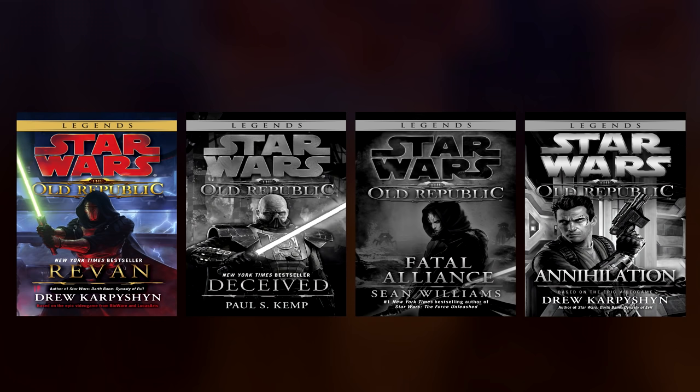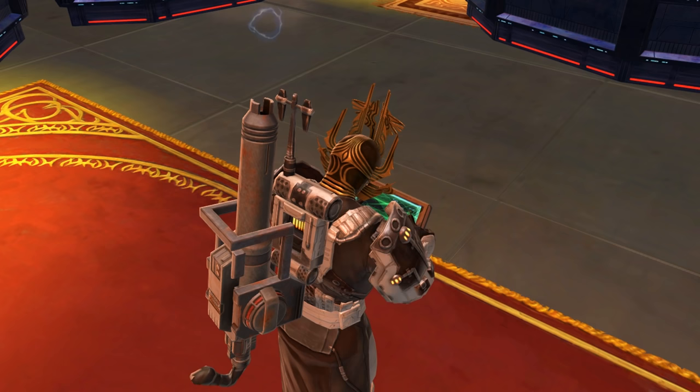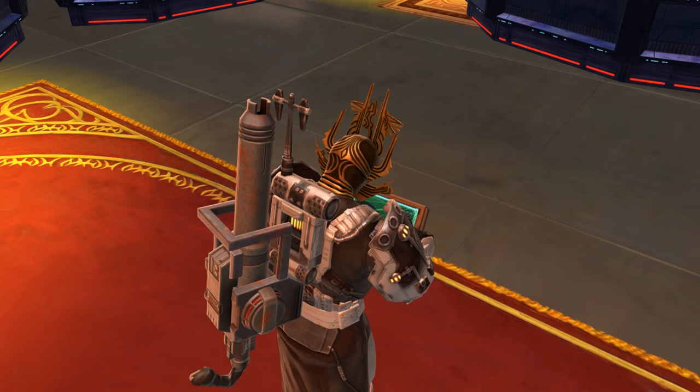Novel Series: Four novels were created to accompany SWTOR. In chronological order, they are titled Revan, Deceived, Fatal Alliance, and Annihilation. Each novel stands on its own and offers an original story, so it isn't necessary to read one before the other. There are also SWTOR comic books available for purchase. I personally haven't read any of these titles, so feel free to write in the comments what you think of them.